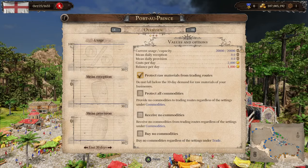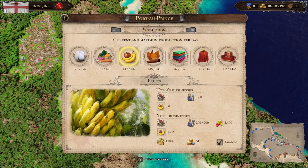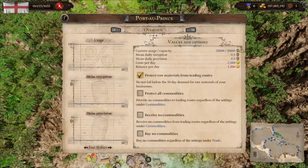Protecting raw materials from trade routes: this sets your ten-day demand for raw materials that you produce out of your businesses. For instance, I produce 47 fruit a day, meaning my warehouse will not sell any of that raw material once stock hits 470. Once it reaches 470 it cuts off — it will not be sold to trade routes — but it can still be sold directly to the town.